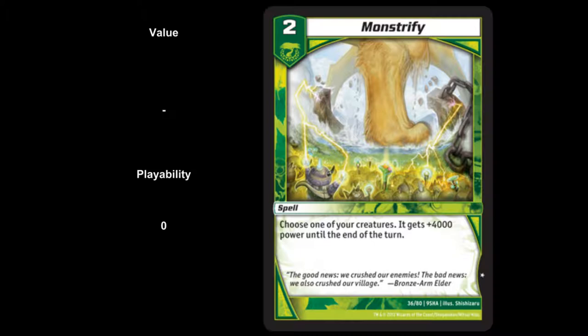Monstrify — a level 2 spell. Choose one of your creatures; it gets plus 4,000 power until end of your turn. Value side, not much — whatever a basic common is worth. Playability of 0, though you could argue 0.5 if you're playing a Star Seeds Quadrant deck. These kinds of spells are better in Magic because they're combat tricks at instant speed. But in Kaijudo, you'd have to cast it on your turn — maybe you could kill one of the creatures that swung into you, making it as good as a removal spell, but not much more.